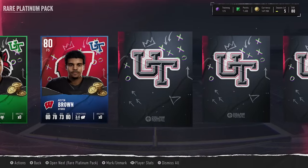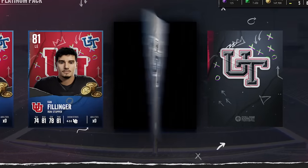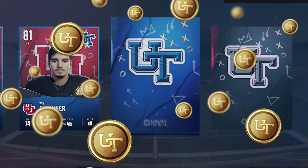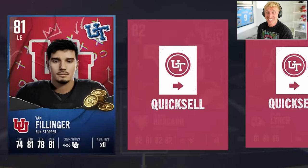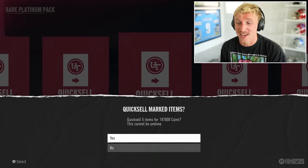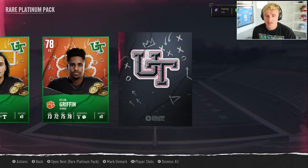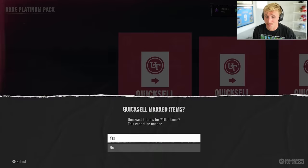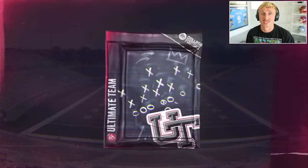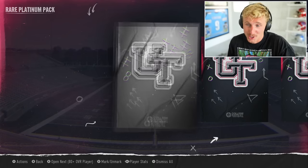79 right tackle. Austin Brown, a blue free safety. Utah, 81 blue. Come on, let's go blue again! The triple! West Virginia right guard. This is going to be a really solid pack — and an 82 kicker! I know the overalls aren't high, but since these are Platinums, that's 187,000 coins. Connor McLaughlin, Peeley Griffin, Dante Cephas. Not the best, but you're only guaranteed one blue, so if I'm getting two consistently, we're off to a hot start. If I can get 100,000 coins in this one, I'll be half a mil already.